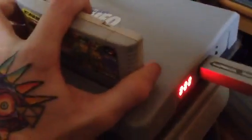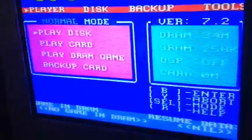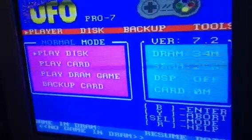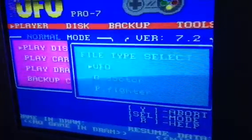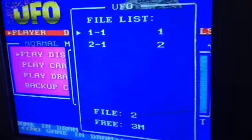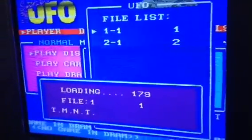I'll flip the machine off. That's hard to get out - alright, that's out. You see no game in DRAM, so play disk - UFO one, hit that - and we'll load up Turtles.